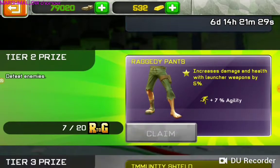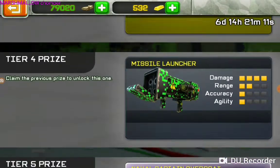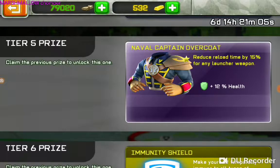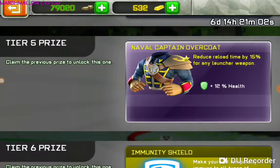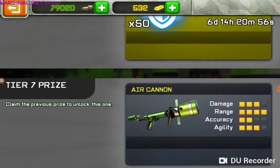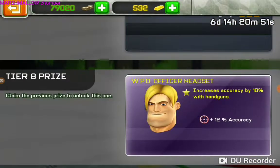We've got tier 1 grenade launcher, tier 2 raggedy pants — which I'm so happy I have a chance to get because I was like 10 points off on that map quest and then internet just crept out and I couldn't get it. So now I can get it again. Missile launch skin that I missed out on at summer camp, so I'm happy to get that again. Naval captain overcoat — well, it's reduced reload time by 15 for any launcher weapon. I'm thinking robo parrot, immunity shield, the big atom drone, air cannon, which is really good, and then just to make nothing make sense, increase accuracy by 10 with handguns.